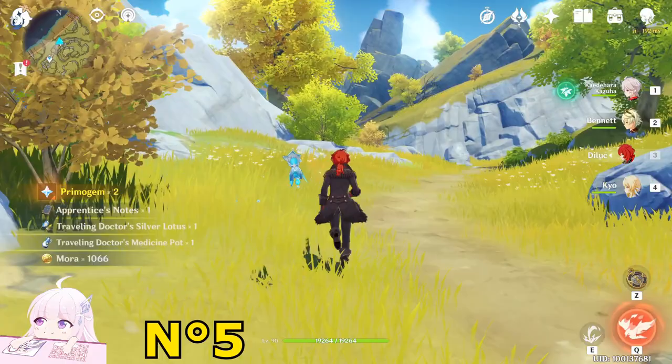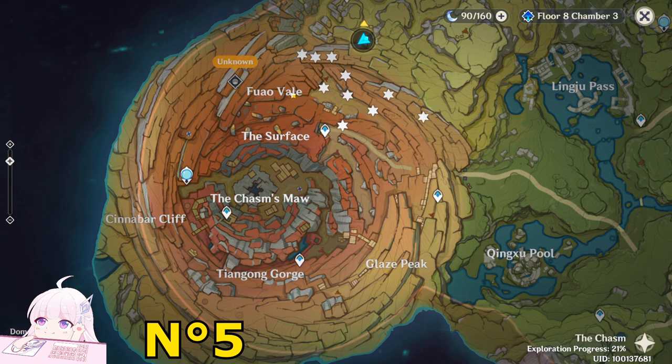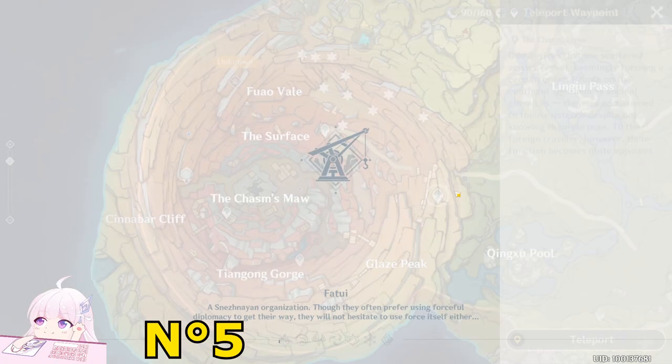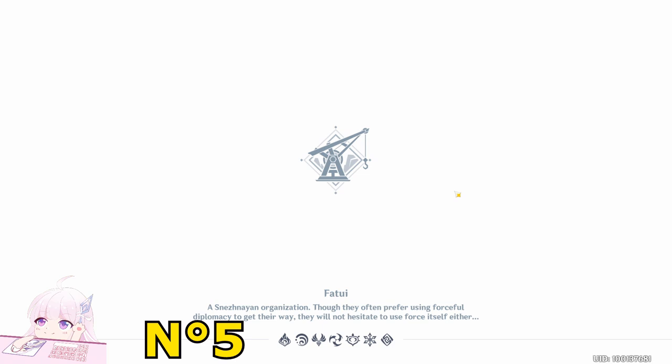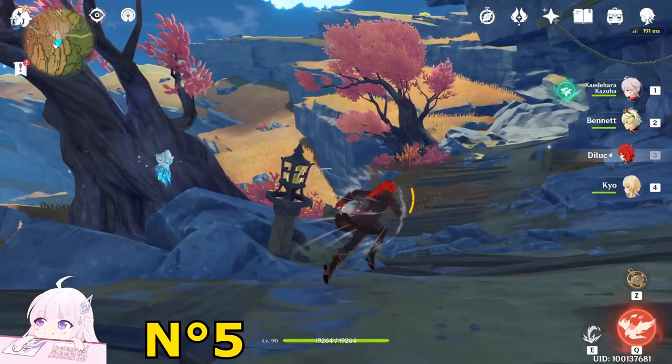Take this chest. You can also go to the teleport waypoint and activate it if you haven't yet. Now, for the next point, teleport to the main teleport waypoint of the Chasm — it's basically your base. Once you're here, look toward the north side. You see this really complicated mountain. Just go toward this chest in the north, a bit west direction.